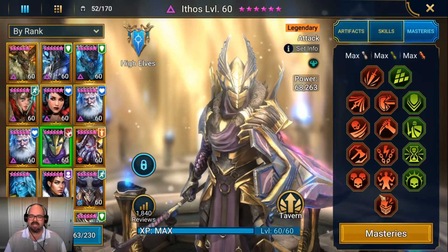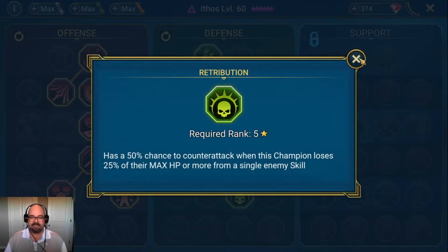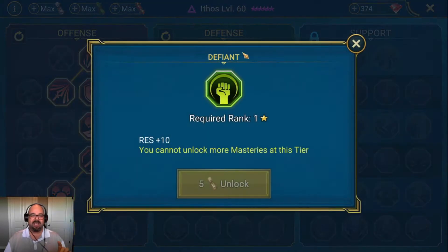For his masteries, I do think I'm going to change him up slightly. On the defense side, I've always built every champion that I want to have Retribution — and doesn't need the support tree — through to Retribution. I've always built him to the AoE mitigation, but this is actually attack mitigation, and I think that's not the right way to do this. I'll change it at some point, but it's such a minor detail I don't want to do it right away.